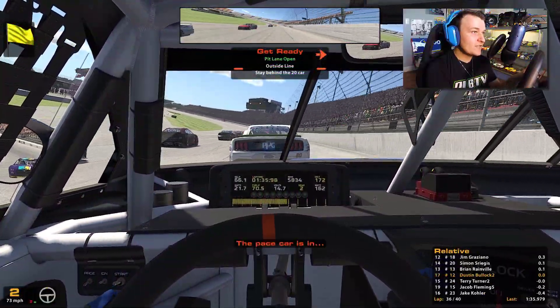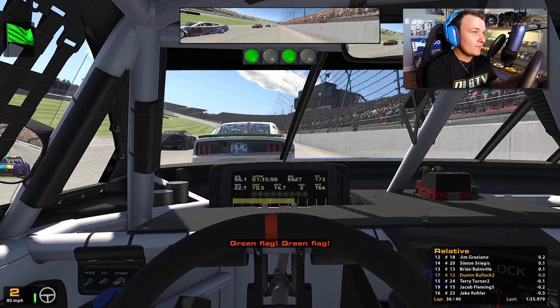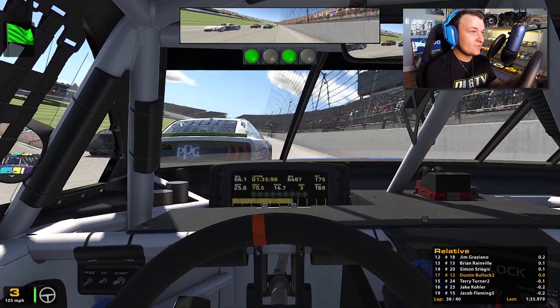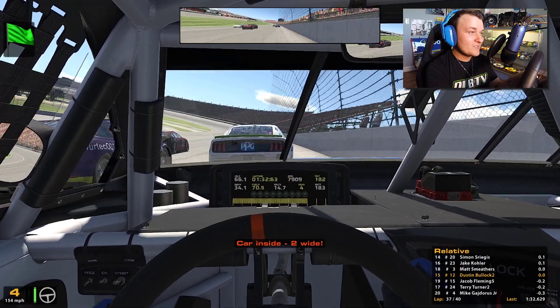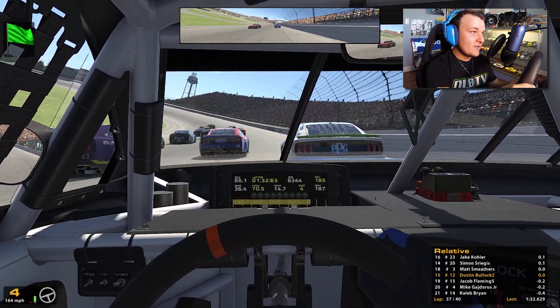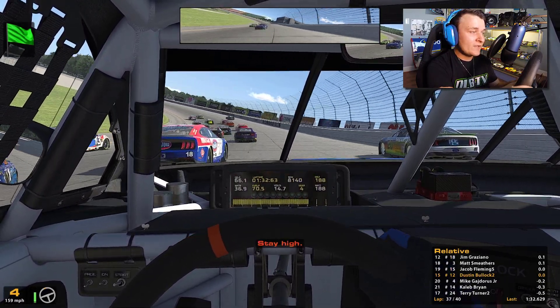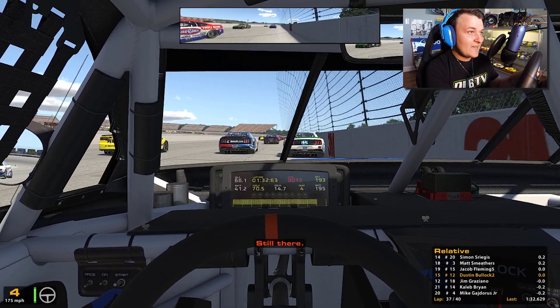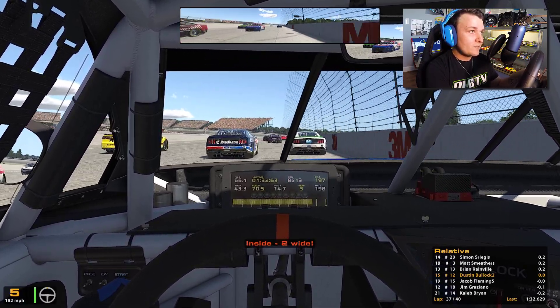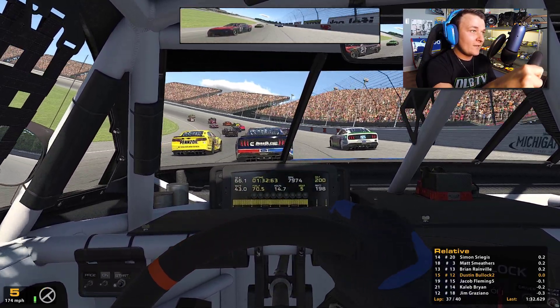Now it gets interesting — the pace car is in for potentially the final time today. Trying to time it right. The 20 tried to shoot three-wide and there just wasn't enough room. They're going three-wide in the middle — that's dangerous. Into turns one and two, I don't know if they're gonna make it; guys are way too aggressive, door slamming everyone. We try the outside of the 18 for three-wide on the top, hopefully snagging a position. Three laps to go — we've now cleared the bottom groove and I'm keeping it high for now.